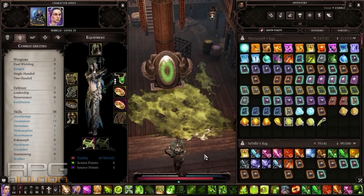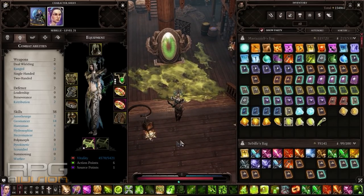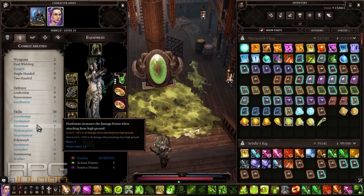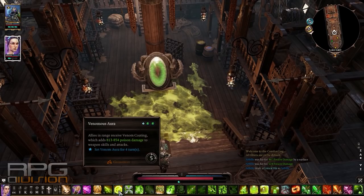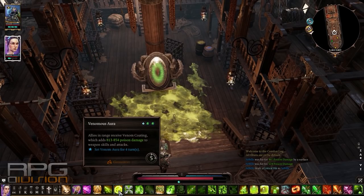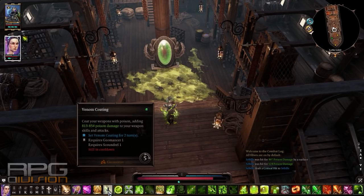I like geomancy more for this setup because I'm using more geomancy spells and buffs. Another thing that should be implemented is huntsman — you're going to need three points into huntsman to use all the necessary abilities. The one thing I'm using that uses source points is venomous aura. To craft venomous aura, combine any skill books from the geomancy and scoundrel trees, but one of them needs to have a source point requirement. To get venom coating, combine any geomancy and scoundrel skill book that does not have any source point requirements.